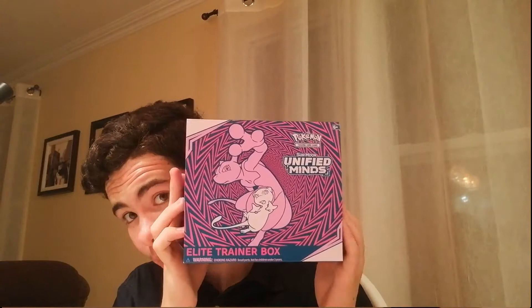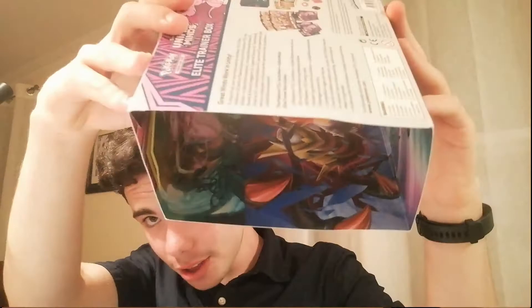Hello everybody and welcome to my first ever Elite Trainer Box unboxing. Today we will be looking at the new Unified Minds Elite Trainer Box. As you can see, this is it from the front. We don't need to look at the back because we're here for what's inside. You can see all the artworks on the side — very nice. If you've been keeping up with the Nathan Austin Vow channel, we're in Canada right now, so enjoy the vlogs and go subscribe.